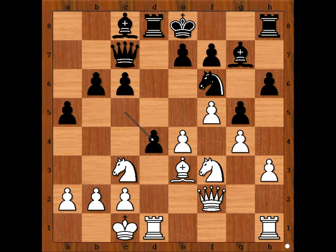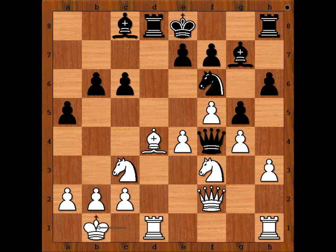d4 — Maria wants to open up the game to catch the Black king before castling. And also if Black were to castle, h4 is coming at the right time. We have cxd4, Bxd4, Qf4, Qb1, c5 attacking the bishop.